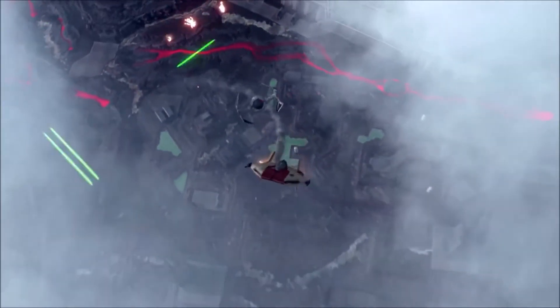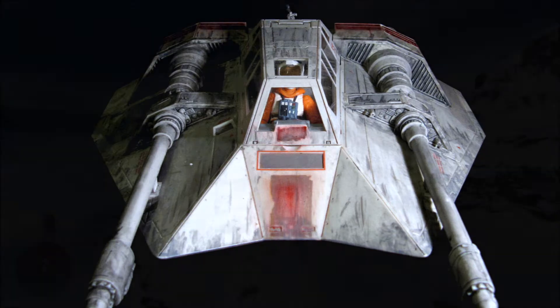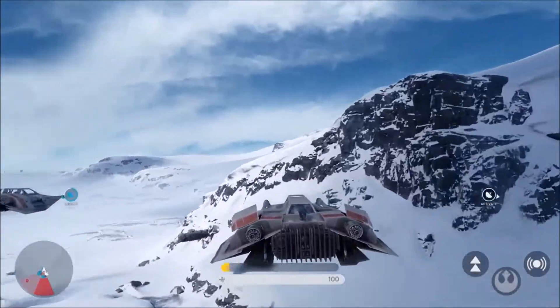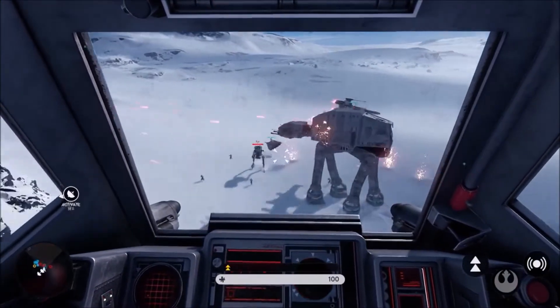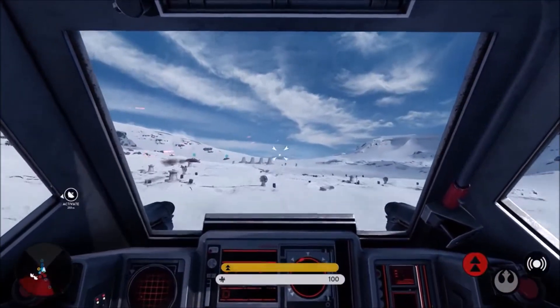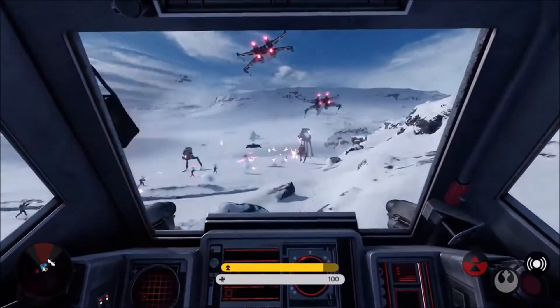Getting to the next vehicle, which is the Air Speeder, known to everybody as the Snow Speeder because it was mostly used on the ice planet of Hoth during the Battle of Hoth featured in Star Wars Episode V. Here is the gameplay for the Snow Speeder as shown in the Walker Assault Game Mode trailer, dropped at E3 as well. The Snow Speeder has two things that everybody knows about: the harpoon and the tow cable, most used to take down the AT-AT walkers as seen in this video.